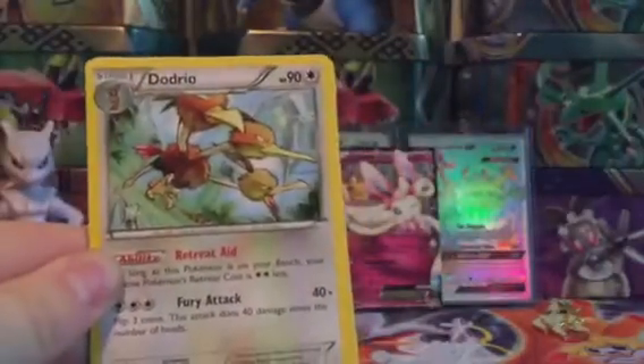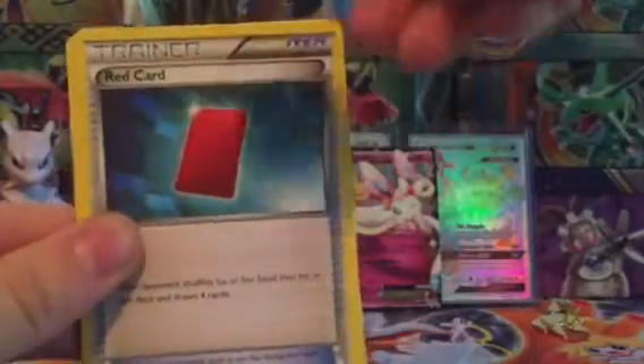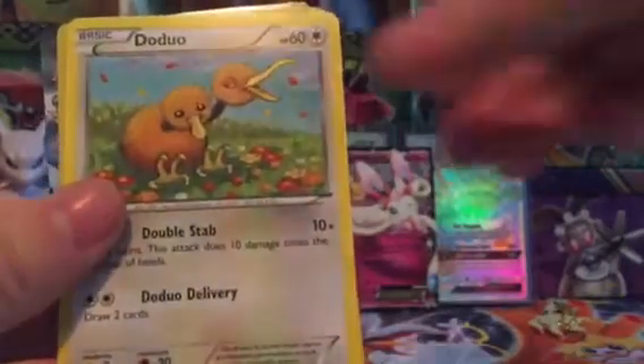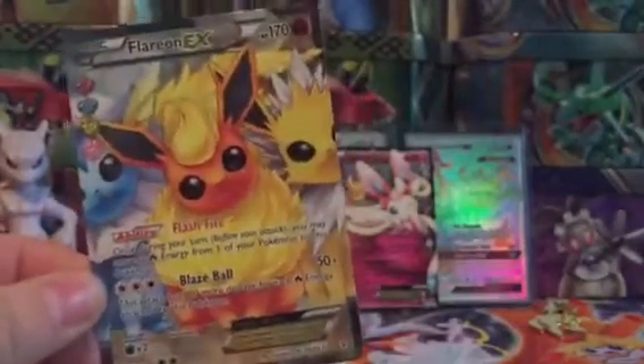Okay, second one. Blastoise, Dodrio, Shroomish, Revitalizer, Red Card, Zubat, Magmar, Energy, Doduo, Doduo reverse — and Flareon EX. Well, I have two of these so... nothing wrong with that.